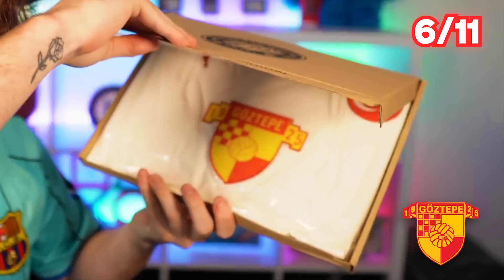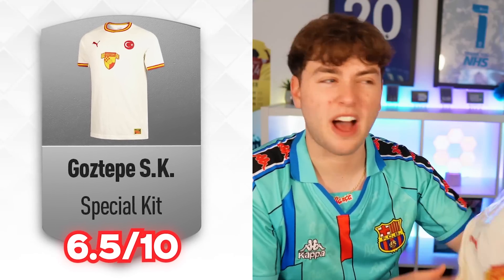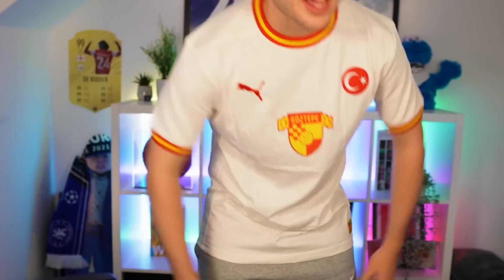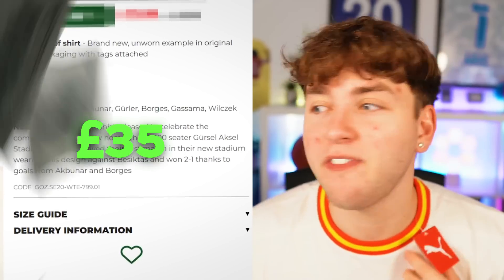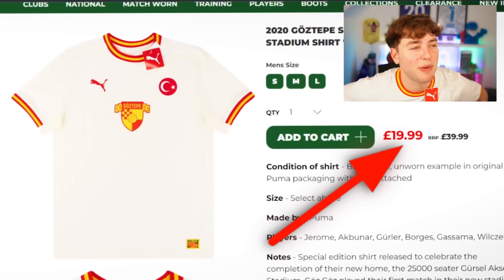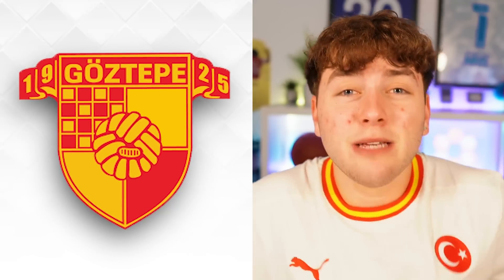Moving on to mystery kit number six — I'll give this a 6.5. I actually quite like it; I don't think it's that bad. But I've been absolutely mugged off — we paid 35 quid and it's 19 pounds on classic football shirts. I recommend not buying from this place. As this team's not on the game, we're just going to add a random Turkish player.